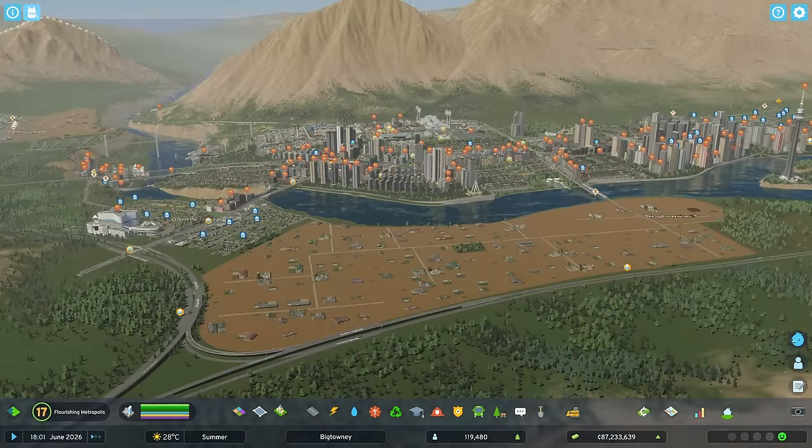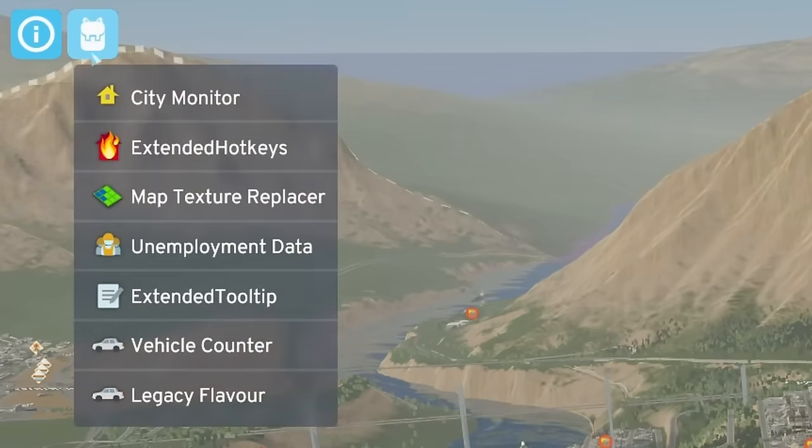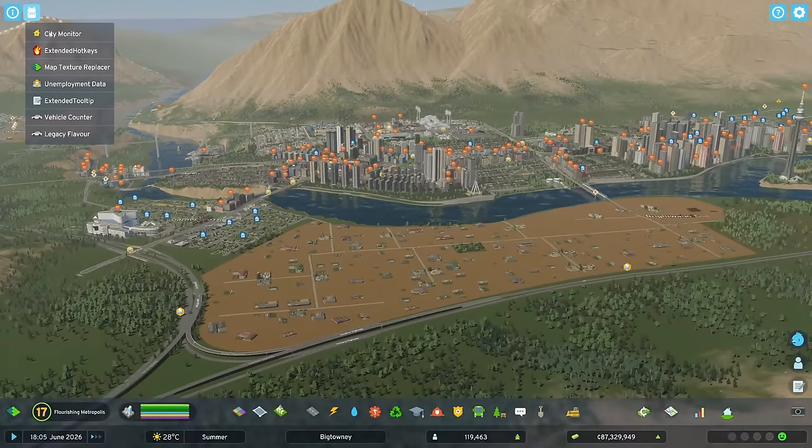Next, you can notice this backpack button in the upper left corner, which is actually super similar to the Unified UI from Cities Skylines 1. If I click it, it shows me seven mods that open their own windows. Right from the start of modding CS2, it's nice to see that these kinds of things are already taken care of.